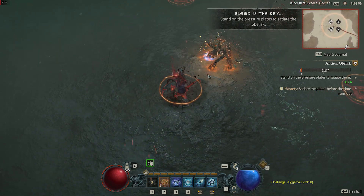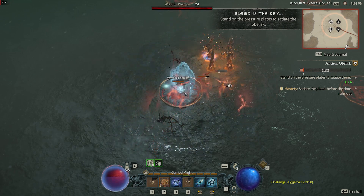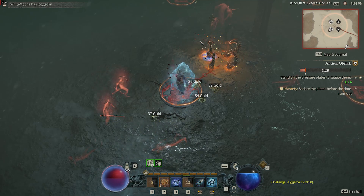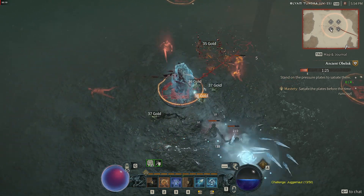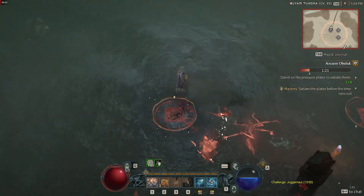In this video I want to share just a couple of tips and tricks on how to actually get through the beta really nice and easy, some stuff you should look out for, as well as the location of all the Lilith statues — that will give you some skill points to further try out your build in the beta.